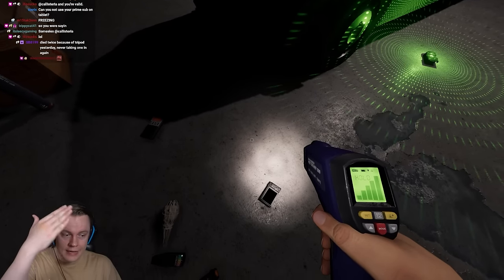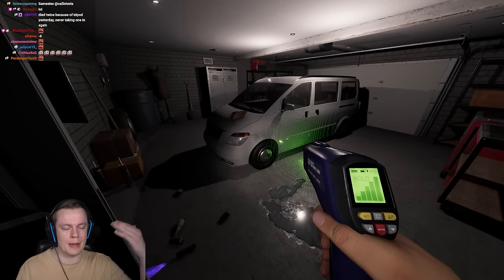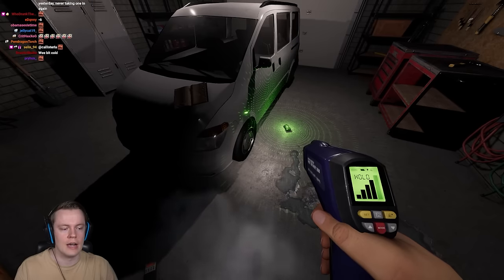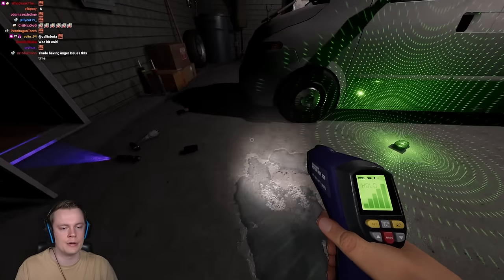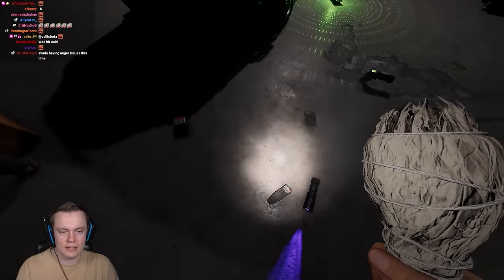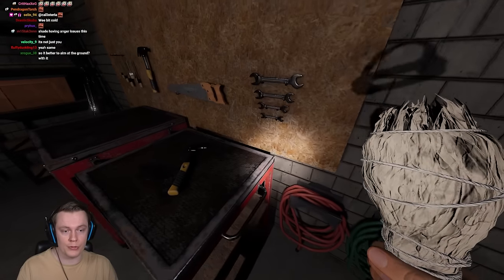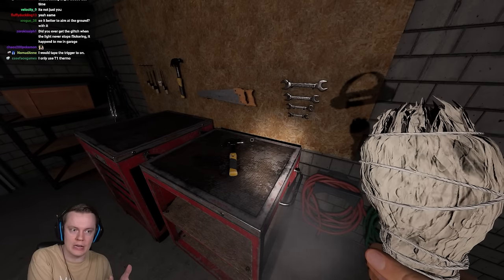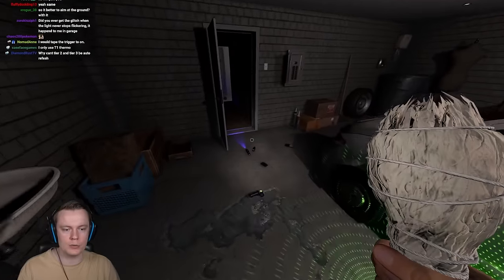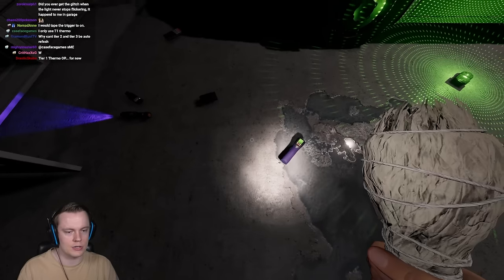This is another showcase of why I hate the tier 2 Thermo. I have this hurdle in my brain — I'm impatient and I hate waiting and holding the button to see a value. With the tier 1 Thermo, you don't even have to pick it up to see the temperature value. You could also place the tier 1 Thermo against something and point a camera at it so you can see the temperature from outside the house. There are so many cool things you can do with the tier 1 that just completely fall apart with the tier 2 and tier 3.